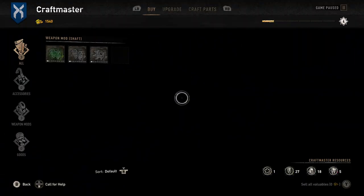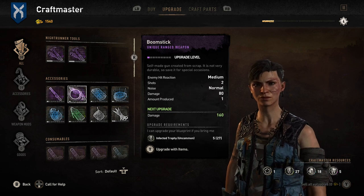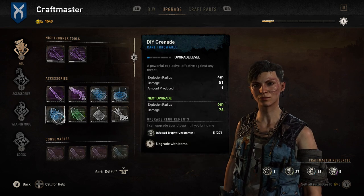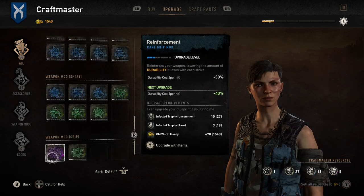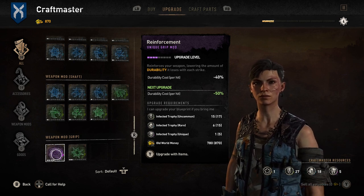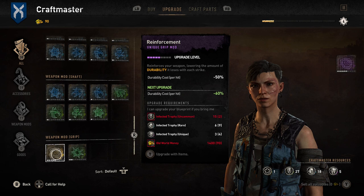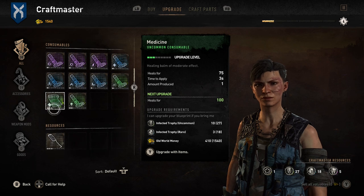If you're getting into Dying Light 2 and thinking about upgrading your stuff at the craftmaster, there are definitely some things to concentrate on more than others. Reinforcement is the number one priority for me - it keeps your weapons more durable so you can keep upgrading mods on them. Even early weapons can hold their own later in the game, which is great if you like sticking with similar weapons. Otherwise, go for things like lockpicking.